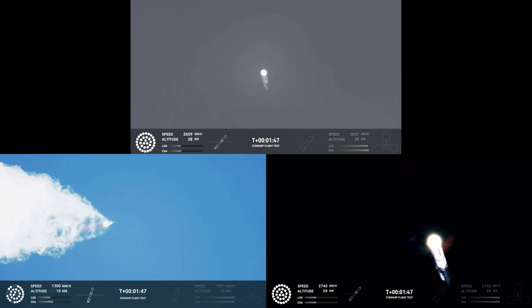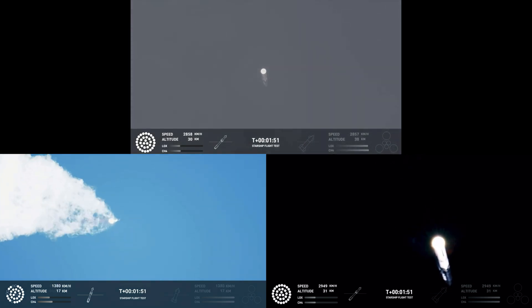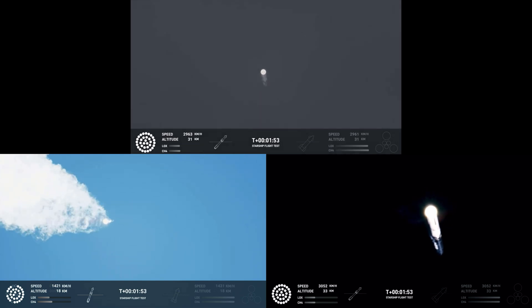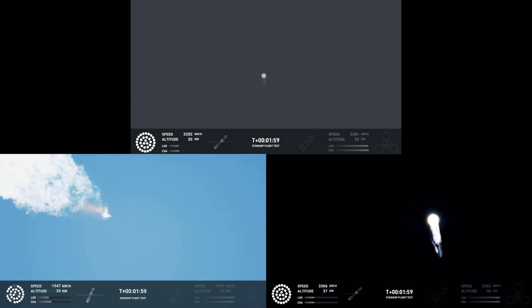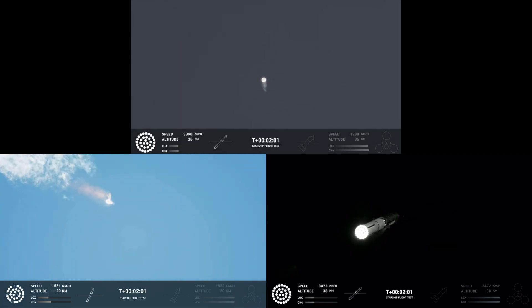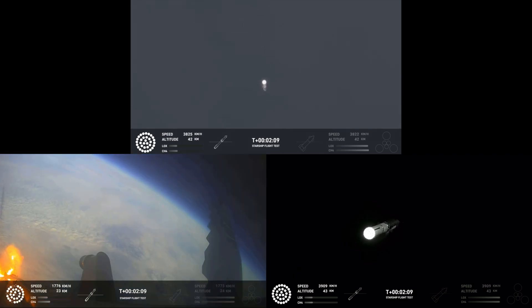The clamps holding the two stages together — we're going to release the Starship second stage. The sea level engines right after that will be splayed, pointed out at about a 15-degree angle. If you look closely and we get good tracking, you might be able to see those center engines right after. If all goes well, those six engines will burn for almost six and a half minutes.